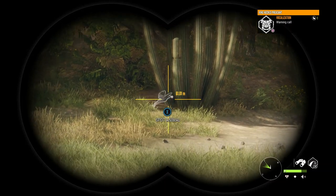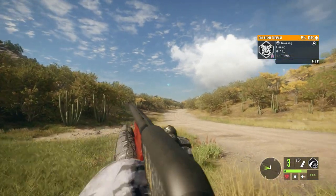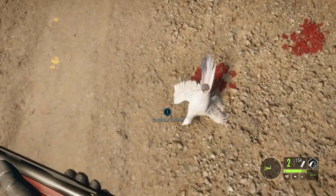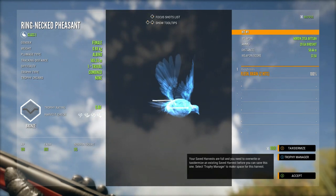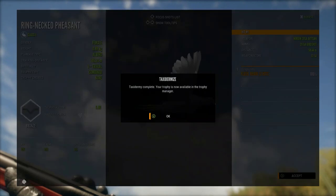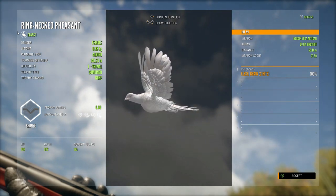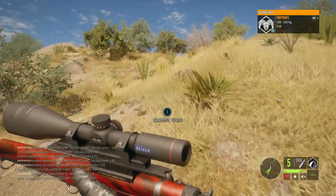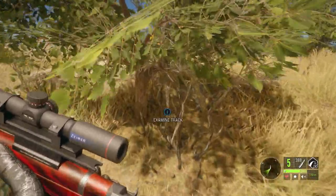Now the next clip is from multiplayer, and I just had to include this because it was so funny. I spotted a very pale looking pheasant taking off, but I wasn't too bothered about it because I saw that it was a hen and I have so many rare hen pheasants at this point. But I saw it get stuck on a cactus, and then I made honestly the best shot I've ever made on a pheasant — a brain shot while it was flying at 58 meters with the 20 gauge. I just had to include that clip because it was such a weird circumstance.